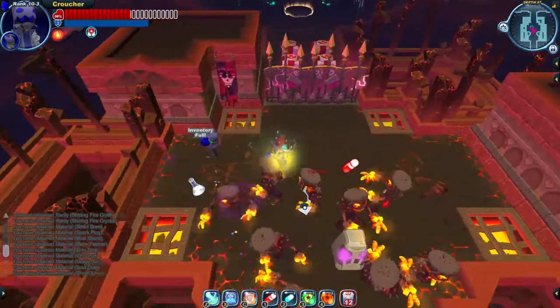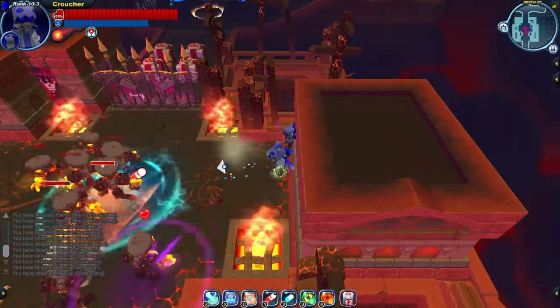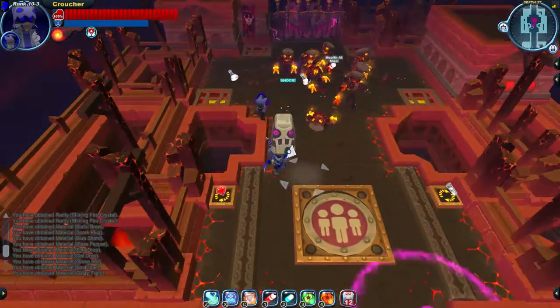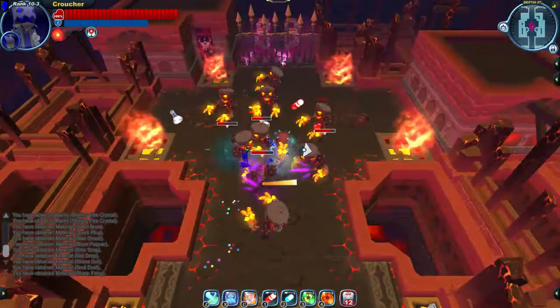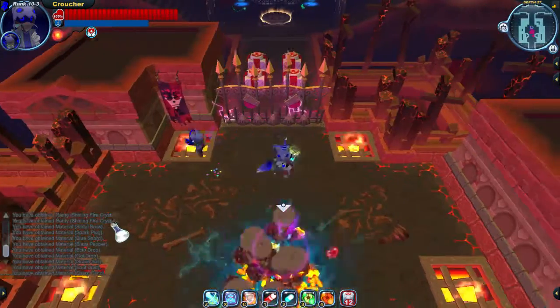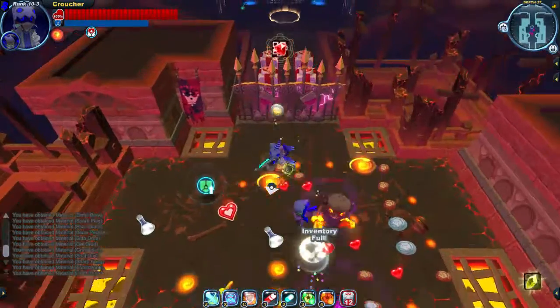These skeletons can glitch when they breathe fire — they can breathe fire forever until they hit you, until you hit them, or until you back off an insane distance. Sometimes if you're near them, they'll just continue to breathe fire right where they're breathing it forever. They've never fixed it in like three years.